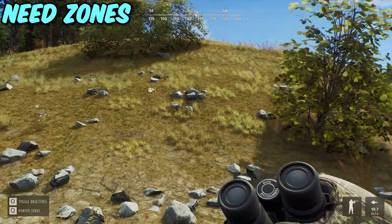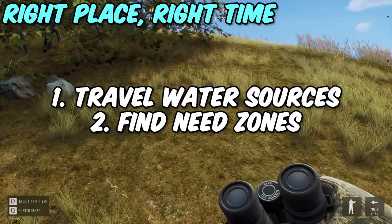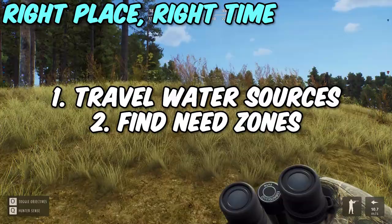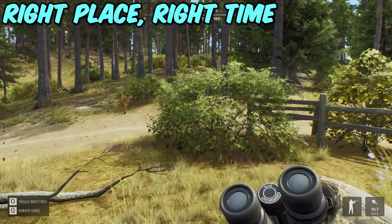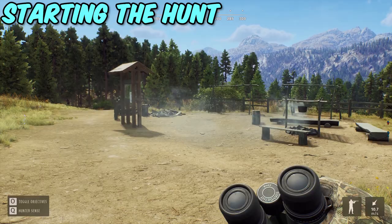What I do is find a water system and just walk along it. Walking along it will allow me to find some need zones, whether it's a moose need zone, whitetail need zone, or muley need zone. You're not actually sure what you're going to find unless you travel it and identify what's been there. Your target species might not be using that need zone, but it gives you a whole wide variety of other animals that you can hunt. Once I've found a handful of areas with need zones for my targeted species, that's when I begin my hunt.